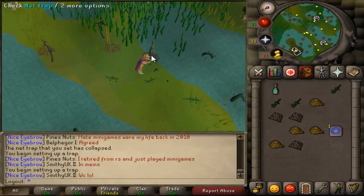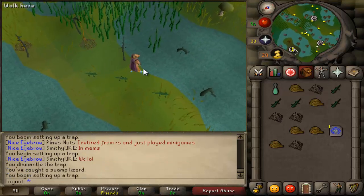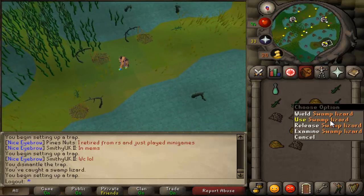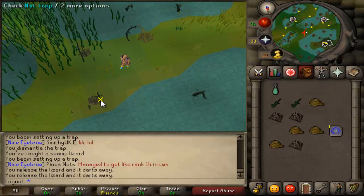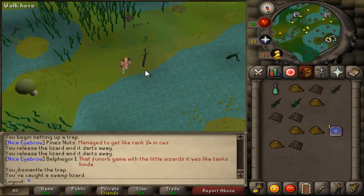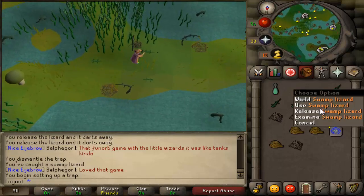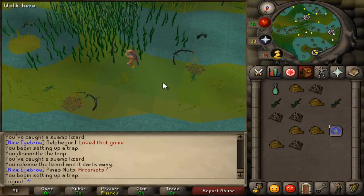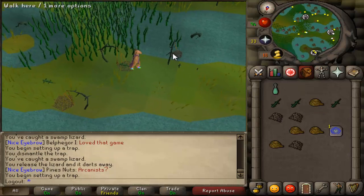Hello, my friends, it's James, welcome to another update video. This week I decided I was going to train my hunter up, because like I said in the previous video, I'm going to start working towards 70-plus stats. The first stat I decided to train was hunter, which was my lowest stat at level 40.